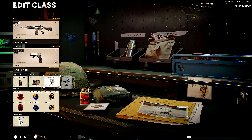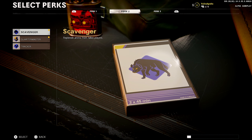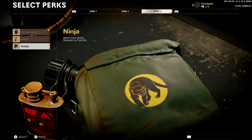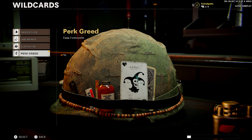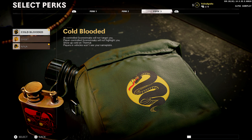For my lethal, I run a C4. For my field upgrade, I run a field mic. As for my perks: I run engineer and flak jacket for perk one and two, scavenger and quartermaster for perk two, and cold-blooded — it should be ghost, actually. Ghost and ninja, so disregard cold-blooded; I put it as ghost. The wildcard I'm running is Perk Greed. With ghost being in perk three along with ninja, and there's no dead silence field order this year, you want to move around the map silently and be more effective in gunfights.